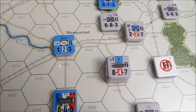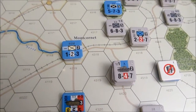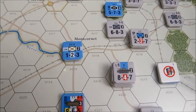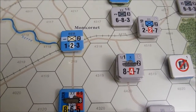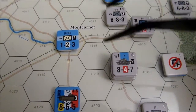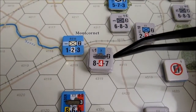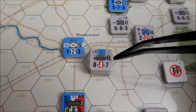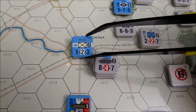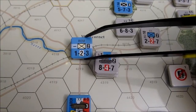I've got an interesting rule here that I'm going to show off that I probably should have been using earlier. This game has a rule for something called an automatic defender shattered. If you can move a stack next to a unit and that stack is at 10 to 1 odds over the unit adjacent to it, then this unit automatically becomes defender shattered. What that means is that every unit in that stack takes a step loss and then must retreat.